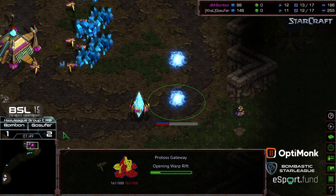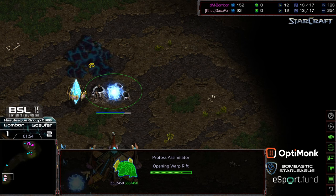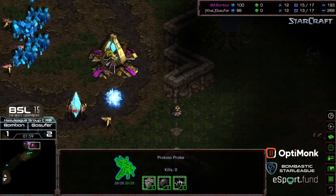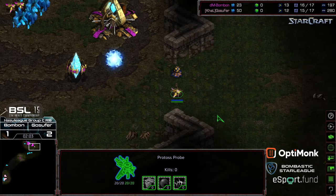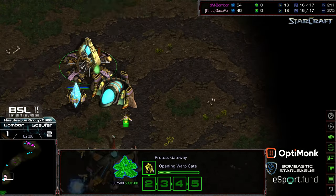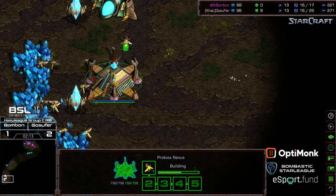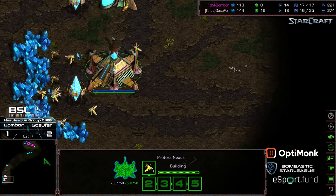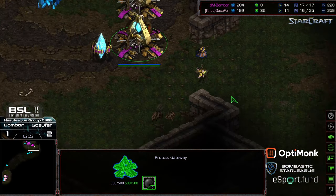Anyway — double gate. It looks like Ggosephur is going to open up with an assimilator-gateway build. Bonbon is going to get his probe out for scouting, with probe support on the initial three zealots. Ggosephur is blockading with his probe to slow down the initial zealot. Looks like the first zealot is going to be produced before the cybernetics core. There's already an anti-miner pylon inside Ggosephur's base. He's mining that gas but doesn't have the cybernetics core morphing yet. This is a rampless natural expansion.